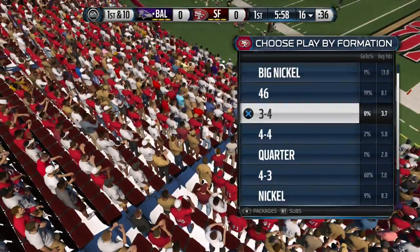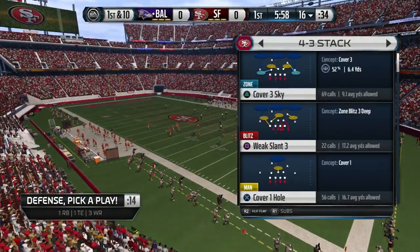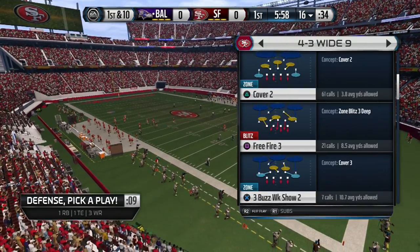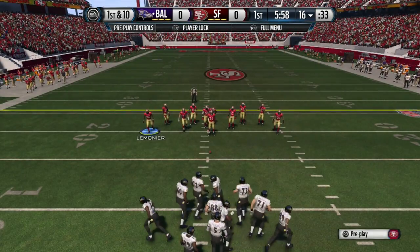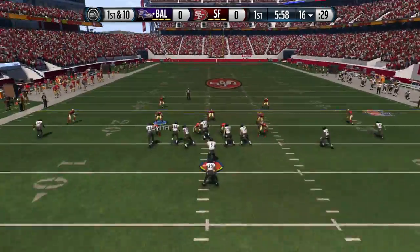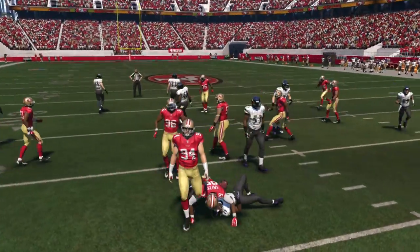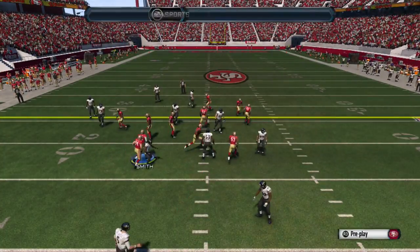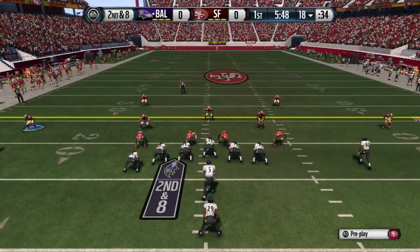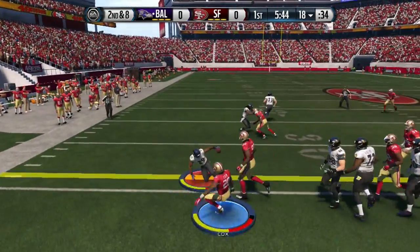A lot of you guys have been sending me messages about defense, saying you want a nano blitz that works all the time — 90% of the time. Well, if you're expecting nano blitzes this year, especially after that patch, it's almost not there. It's there, but you have to send them at the right time. You have to pass commit and do all these kinds of things.